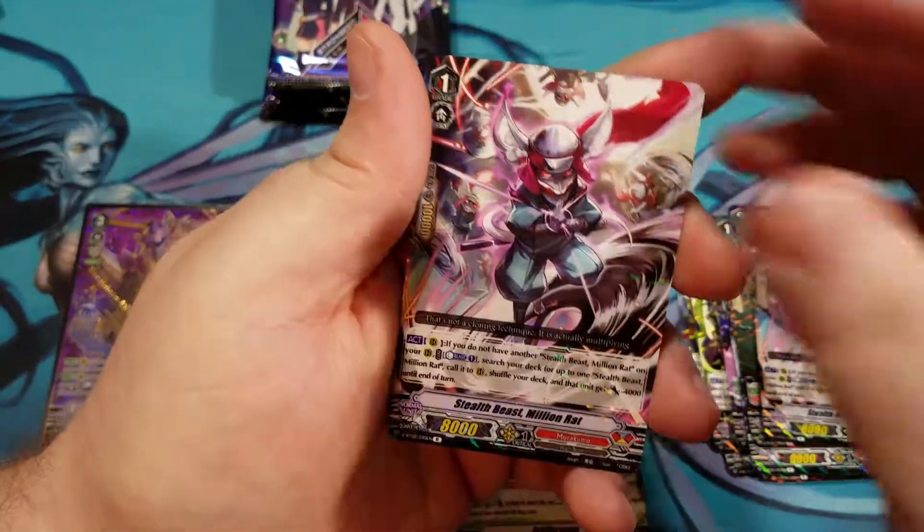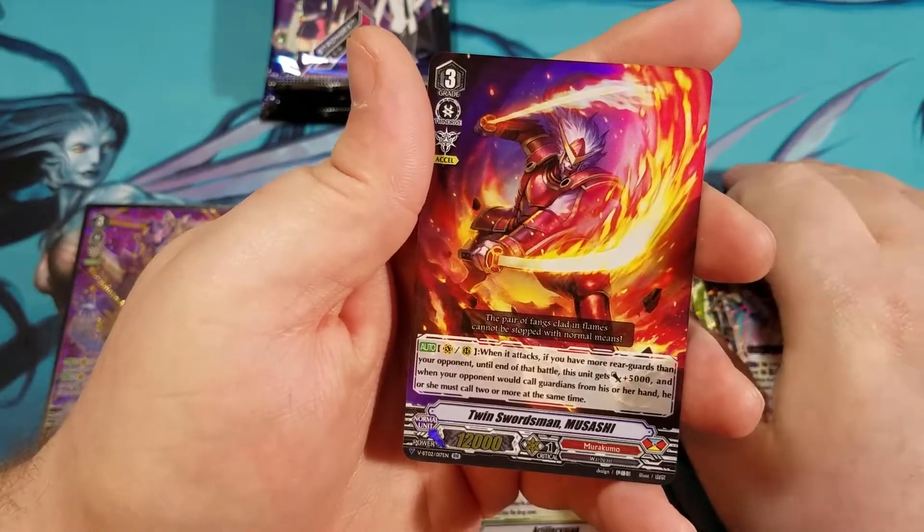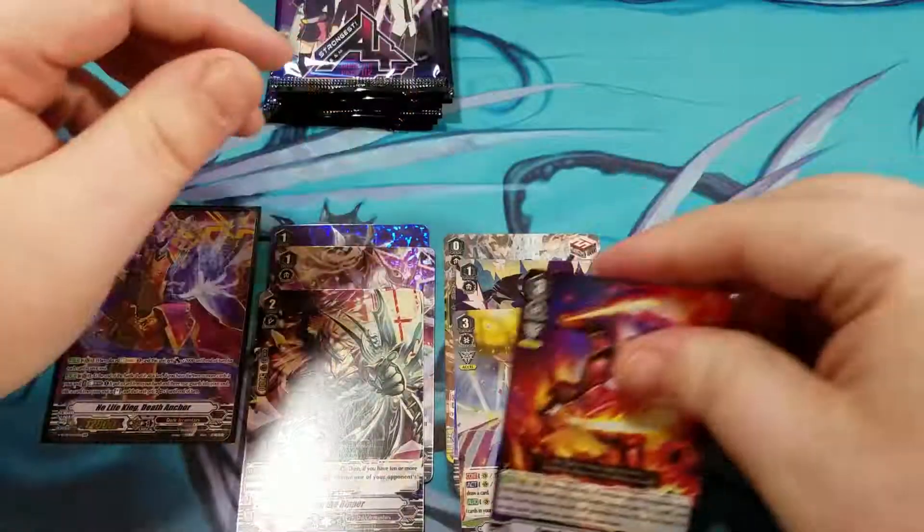Next up we got Stealth Beast Million Rat and double rare Twin Swordsman Musashi.